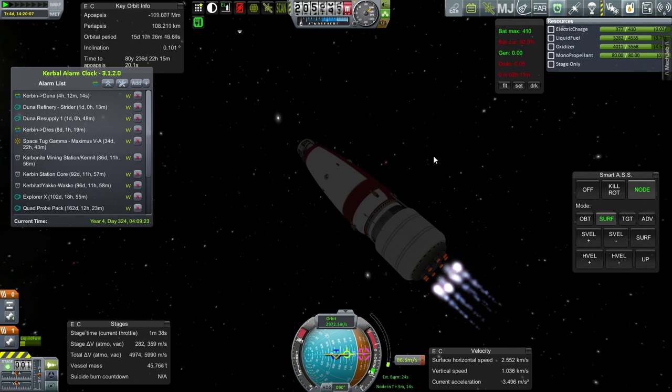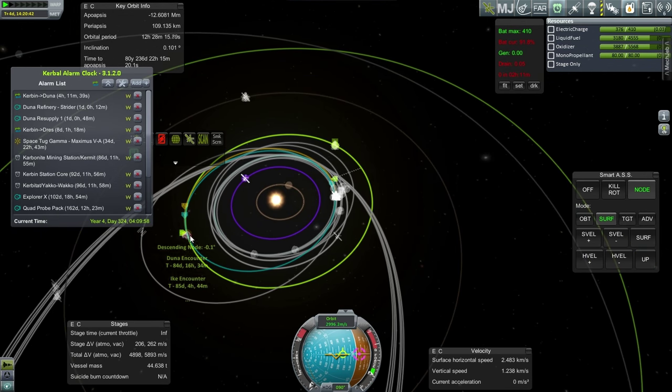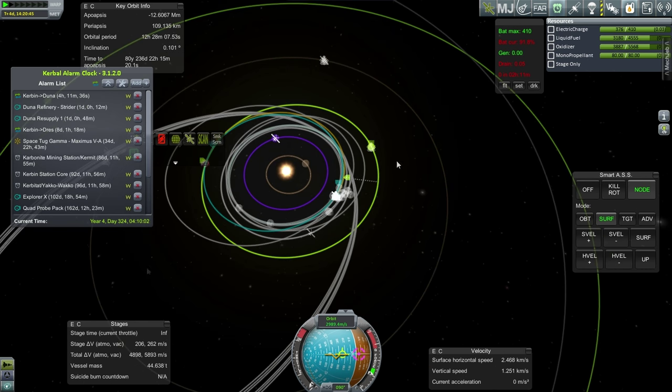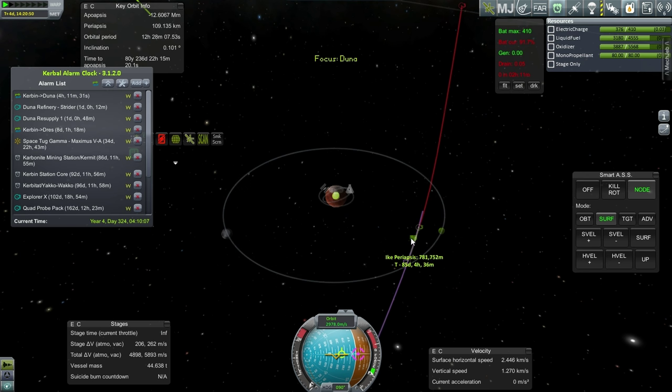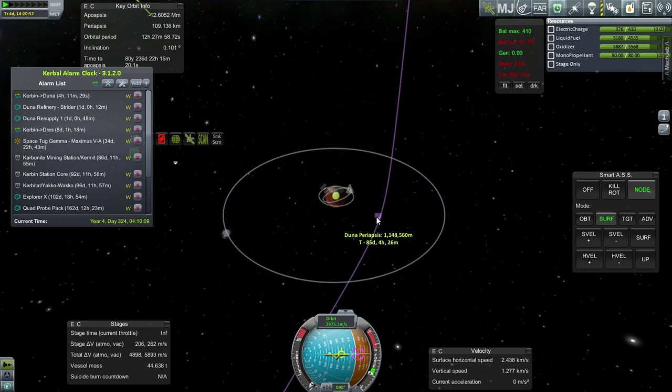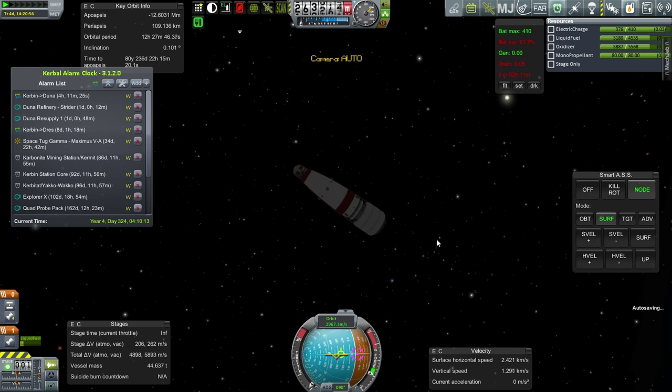We are on escape. Let's take a look at how it's going on the map view. Approach confirmed and encounter. Uh oh - Ike encounter! That's a different sort of situation. I think I'll just leave it then. Let's take a quick look - focus view. Okay, closest approach yet. I don't know if we want to get this into a polar orbit though - probably not. We'll fix that over there.